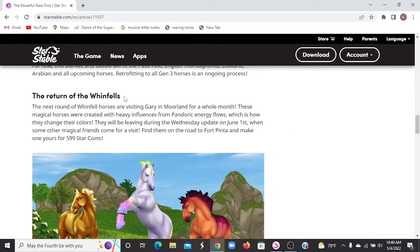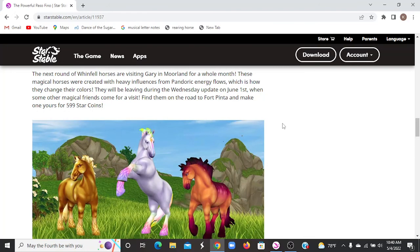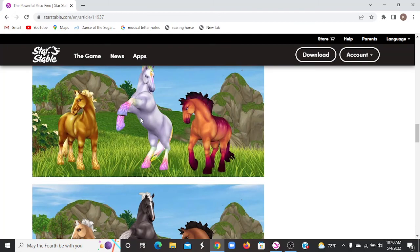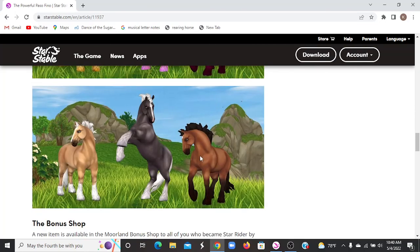The next round of Windfell horses are visiting Gary and Morland for a whole month. These magical horses were created with heavy influence from Pandoric energy flows, which is how they change their colors. They'll be leaving during the update on June 1st. Find them on the road to Fort Pinta for 599 star coins. The gold one turns into a palomino, the rainbow one turns into a smoky gray, and the fiery one turns into a bay-ish chestnut.